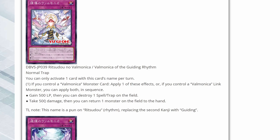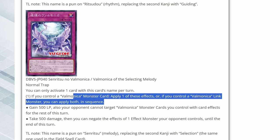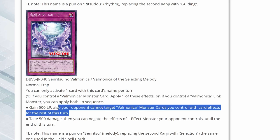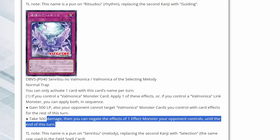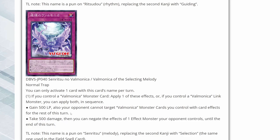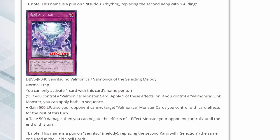The final card we can see is Valmonica of the Selecting Melody. You can only activate one card with this name once per turn. If you control a Valmonica monster, apply one of these effects — or if you control a Valmonica link monster, you can apply both in sequence. You gain 500 life points and your opponent cannot target Valmonica monsters you control with card effects for the rest of the turn. Or take 500 damage, then negate the effects of one effect monster your opponent controls until end of turn. Being able to protect your monsters while also negating an opponent's monster — essentially acting as an Infinite Impermanence while stacking up two counters — seems pretty good.